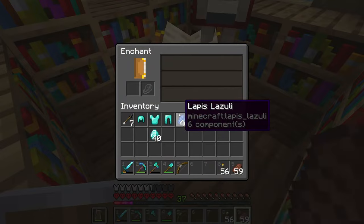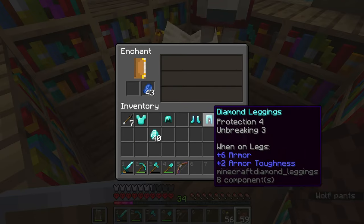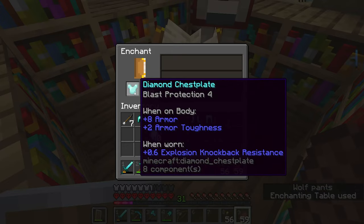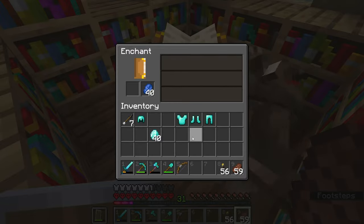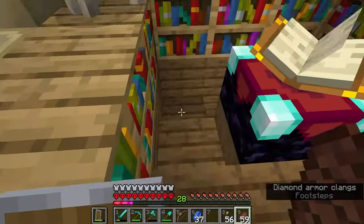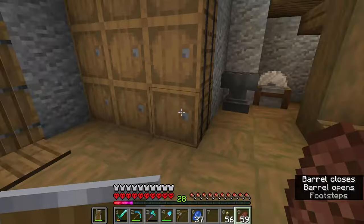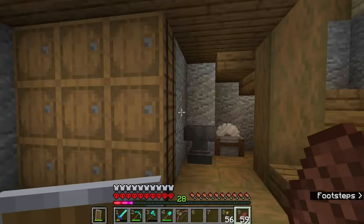Oh I lost the helmet — oops. Alright: Unbreaking 3, Fire Protection 4 — that's the best you could get. Fire Protection, Blast Protection — yes please. Oh, it's not got Unbreaking though. Unbreaking 3 is alright, I will take that — it's better than nothing. And that Blast Protection is going to help us with Creepers. I don't have any enchantments for my shield though, which is a bit annoying, but we'll get there. Now I'm going to get a load of wood and I'm going to actually need some wool.